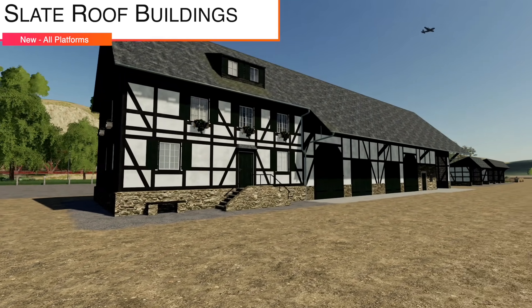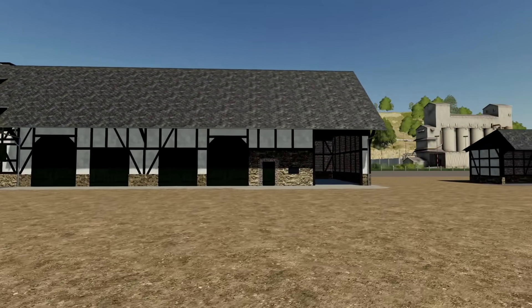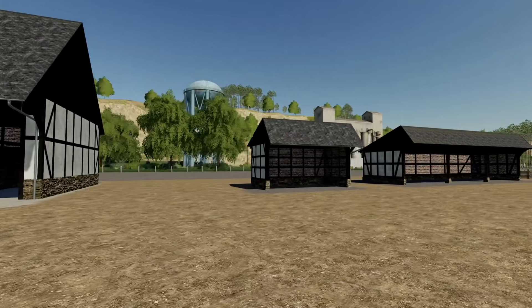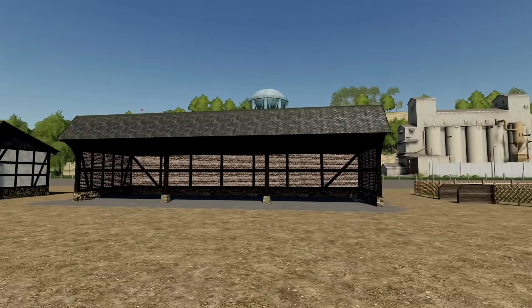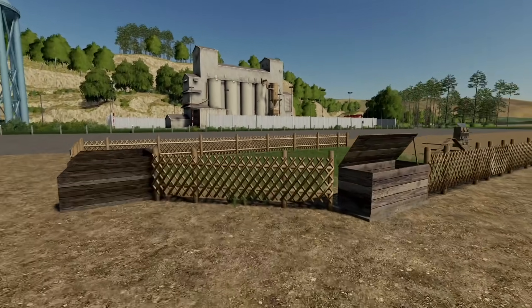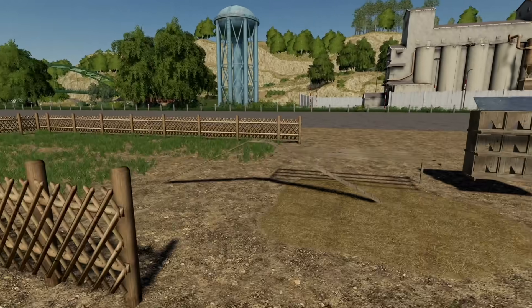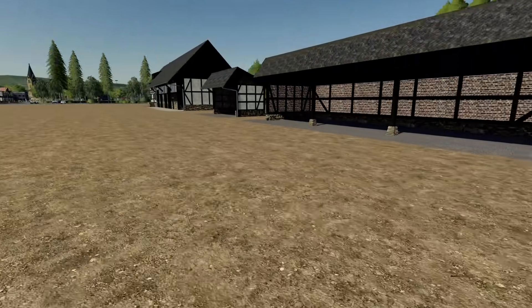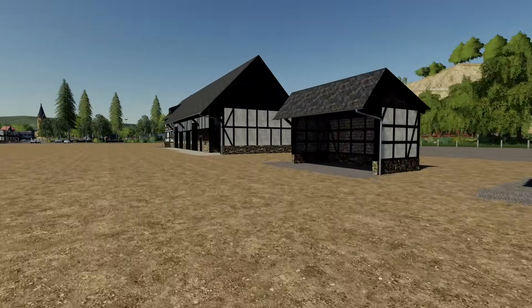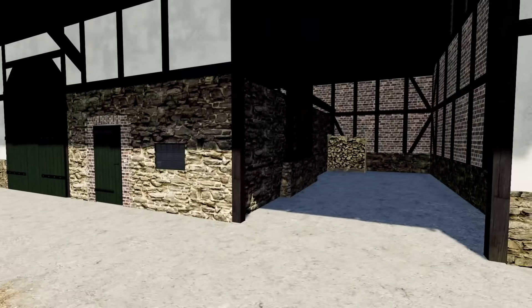Next up for all platforms we have the Slate Roof Buildings. You get a farmhouse with barn for 220,000, a small vehicle shed for 9,000, a large vehicle shed for 22,000, and a chicken pen extension for the farmhouse. Let's take a look at the farmhouse with barn.